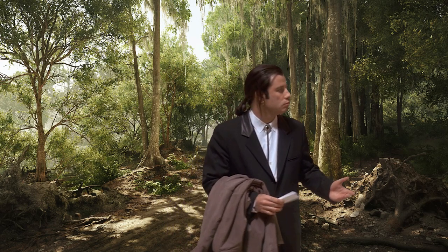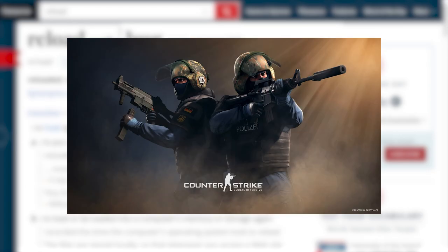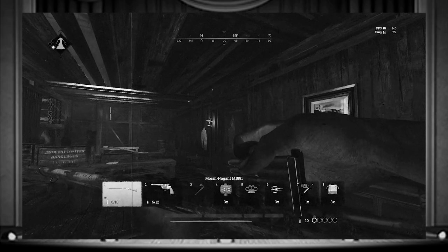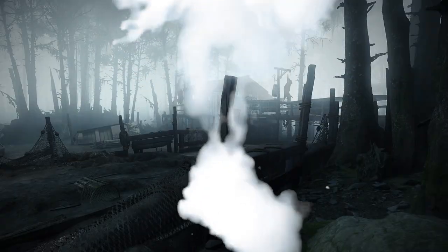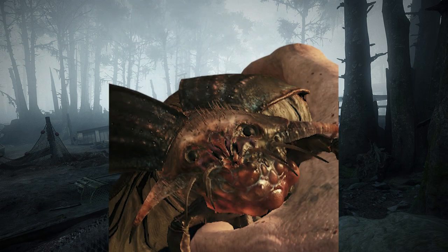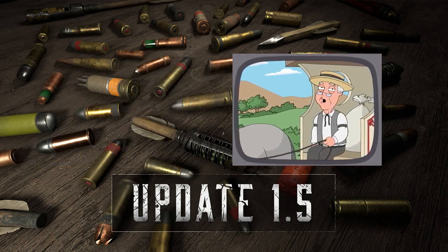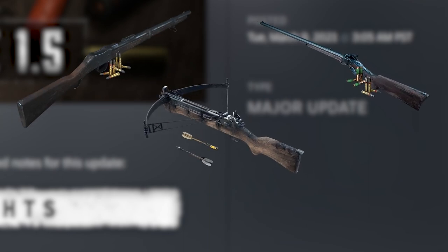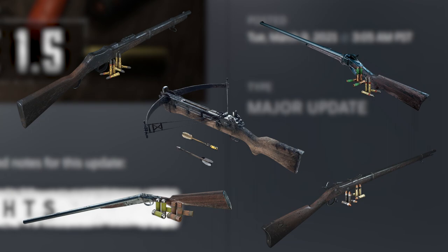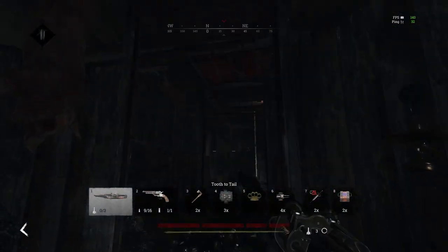For those of you that are unfamiliar, the reload bug is exactly what it sounds like. While Hunt adheres to the common FPS mechanic of reloading, it does so with a small caveat — upon attempting to engage with this mechanic, many players' bullets are vanishing. The Houdini ammo has reportedly been present as far back as update 1.5, when custom ammunition was first introduced almost two years ago. Despite first being noticed primarily on single-shot weapons utilizing their new capability of carrying two types of ammo, the bug has unfortunately increased in severity with each passing update, and can now affect practically every weapon in the arsenal, including the bomb lance and bow.